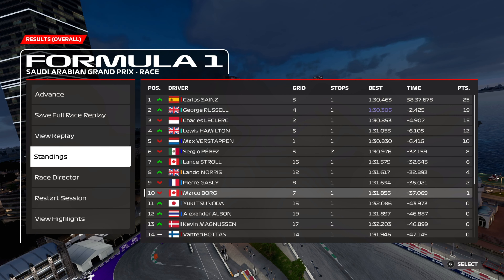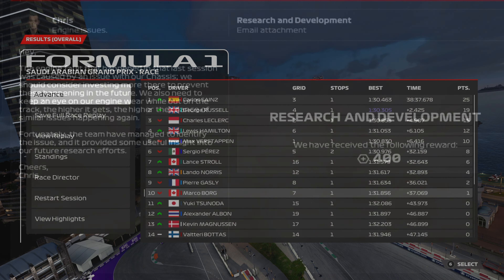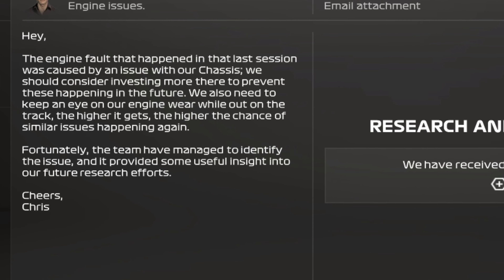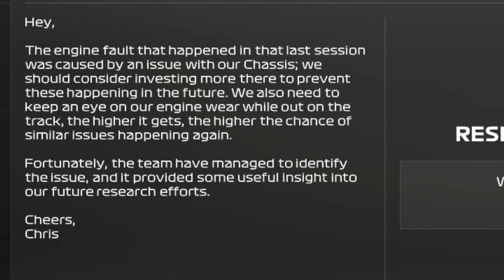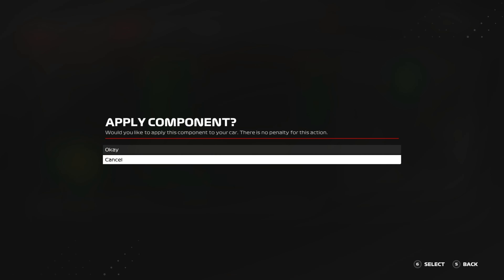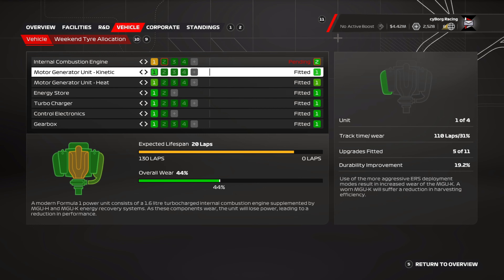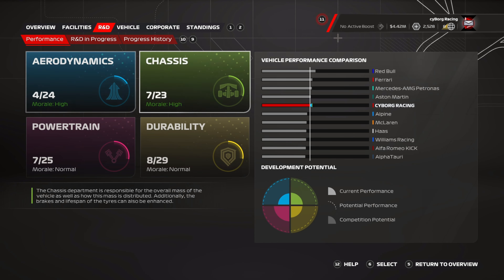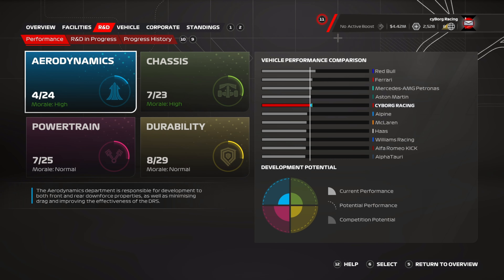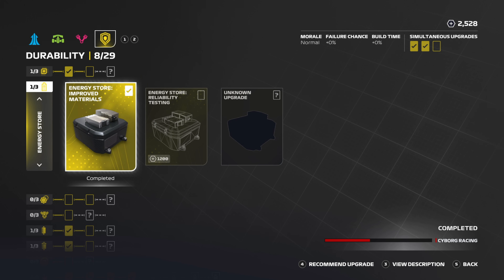Gasly is now right behind me and our car suddenly slows almost to a halt. The ICE is at 84% — we've gone from potentially getting into P6 to now fighting to stay in P9. Gasly is trying to get one extra point. With only 6% battery left it's not going to be enough. We lose it on the last lap — we're going only 308 km/h down the back straight as the AI takes massive advantage. We only secure one point.